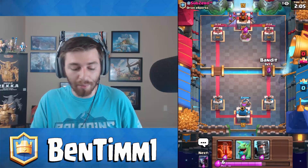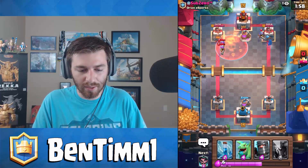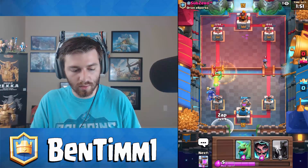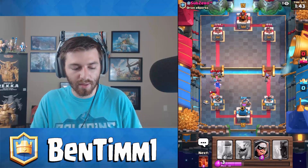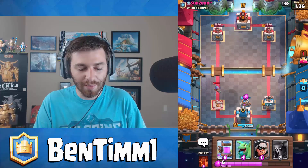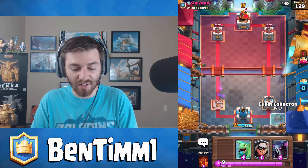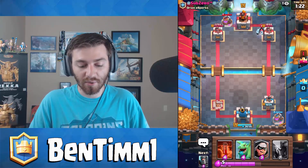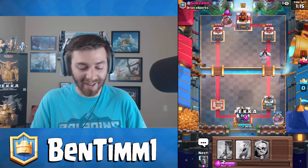I don't really agree with his elixir collector placement because we just get some damage done to it. He might have the heal. I fudged that one up — there goes my tower. So he does have the heal. Found that one out. And I missed my zap — I was a little late on it. Now we're in a very sticky situation due to the fact that I was expecting Night Witch, golem, or a P.E.K.K.A. battle deck, and I was completely thrown off guard. I just simply played that bad. Wasted the zap because the balloon already hit the tower.